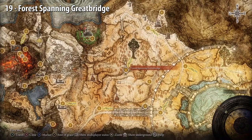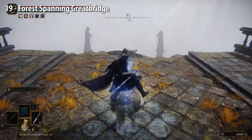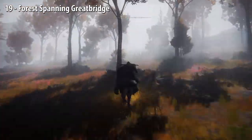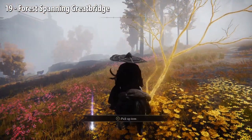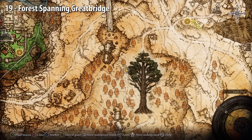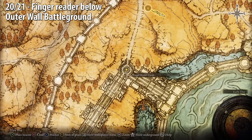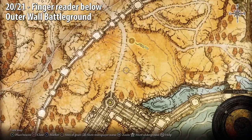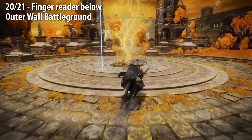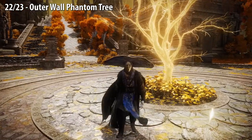Forestspan Great Bridge — go north down the bridge. Once you get off, go slightly to the east and you'll find the Golden Seed in a slight clearing. From the Outer Wall Battleground Site of Grace, go down and the tree will be in a circle area where the Fingerreader is. You'll find two seeds here. If you follow the downward steps, you'll come to the Outer Wall Phantom Tree Site of Grace, which also holds two Golden Seeds.